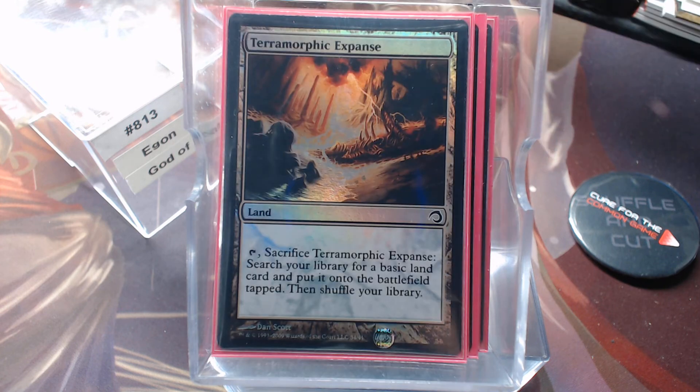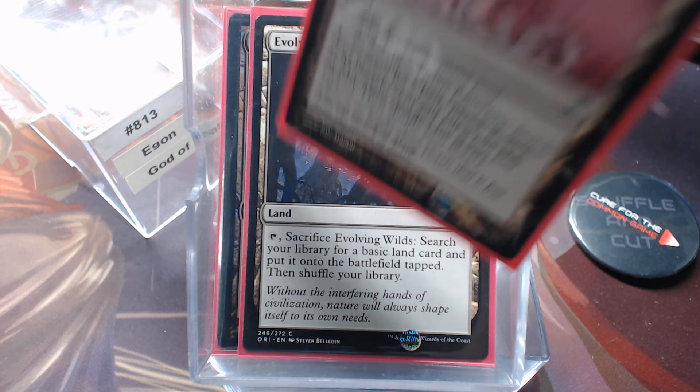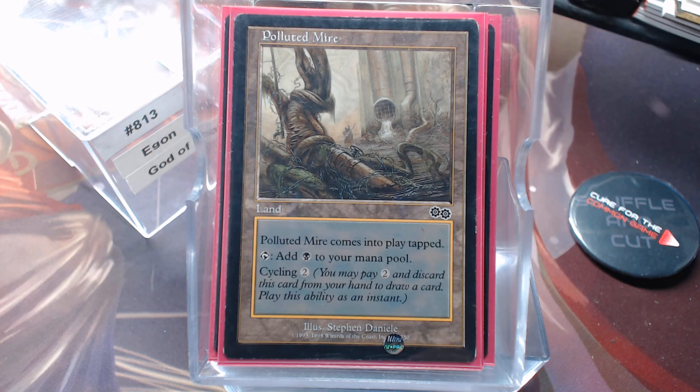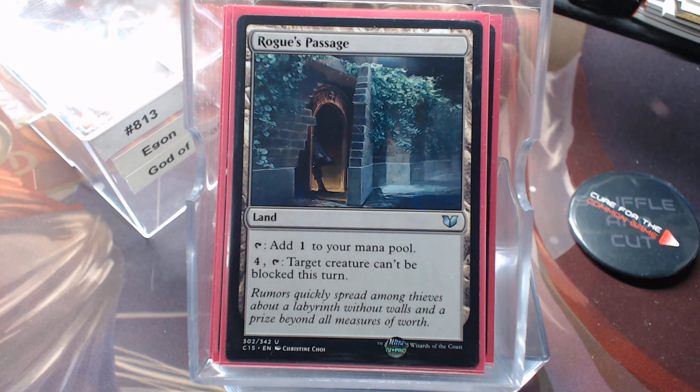Terramorphic Expanse and Evolving Wilds might seem odd in a monocolor deck, but they put a card in your graveyard for Egon to eat — same reason the Grixis Panorama and the Jund Panorama are in there. Dakmor Salvage with Dredge is perfect. Polluted Mire is essentially a two-mana draw-one-card spell that ends up in the graveyard. Quicksand may not matter all the time, but every now and then it works — 50% of the time it works every time. And Rogue's Passage, because we do have a 6/6 commander and four hits will win.